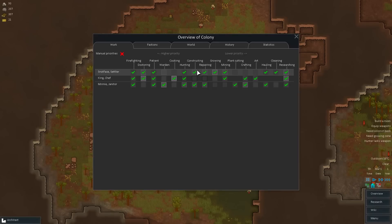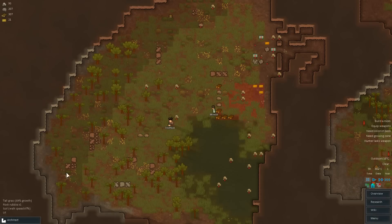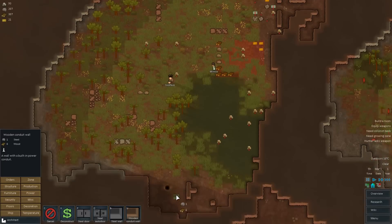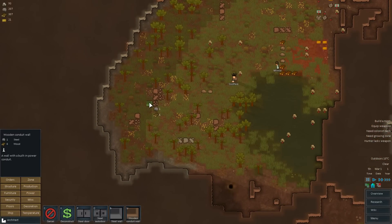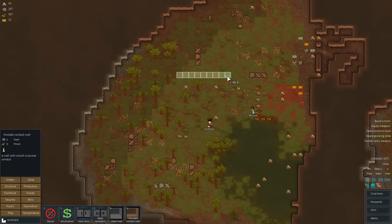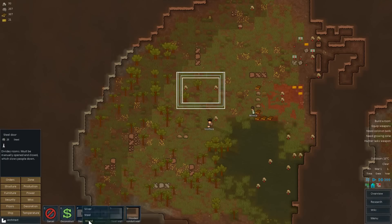Who is our constructor here? Constructing 5 and 4 — they can both be constructors. So let's get that building started with a wooden conduit wall. Let's build it here — one, two, three — something like this, down to here, back this way, and then we'll put in a door. Let's get that up and running.